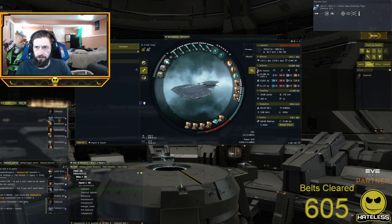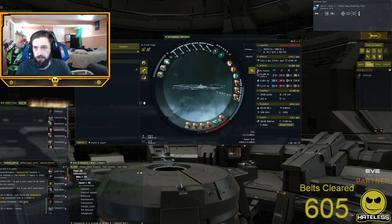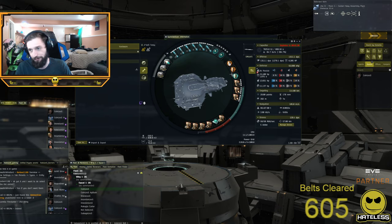This Torpedo Barghest is quite fun to fly and it's really easy — you just show up in the belt and shoot stuff. I like torpedoes; they're fun, they do a lot of damage, and honestly torpedoes are just fun.